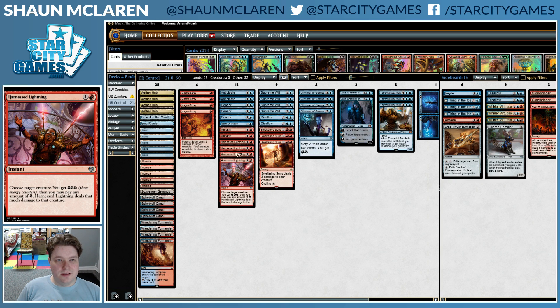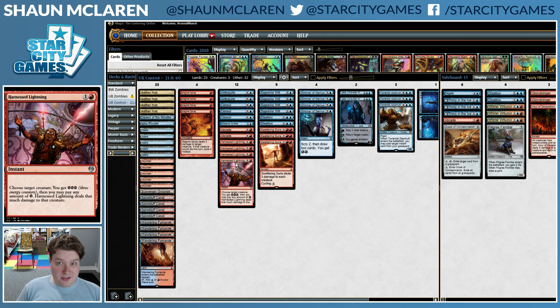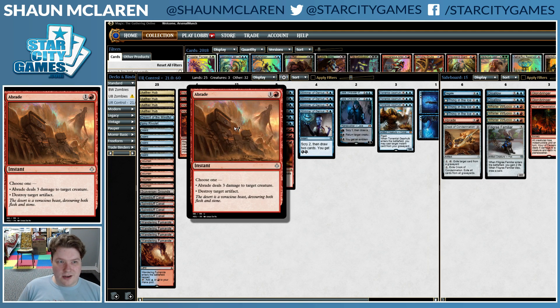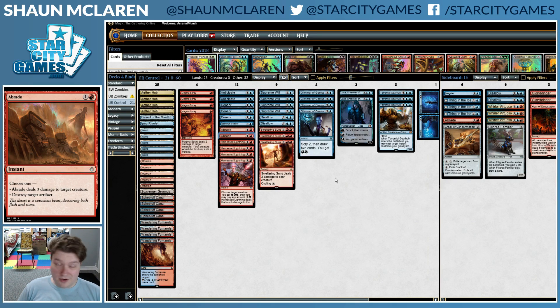Harness Lightning is just some of the best removal in the format period. It also generates Energy, which is good for Aether Hub and helps you cast your spells, and then also Whirler Virtuoso out of the board, but we'll get to that in a bit. Abrade is great as well — destroys artifacts, does three damage, super efficient removal.